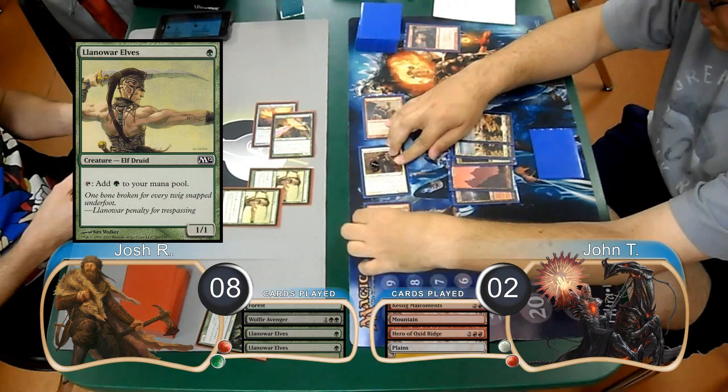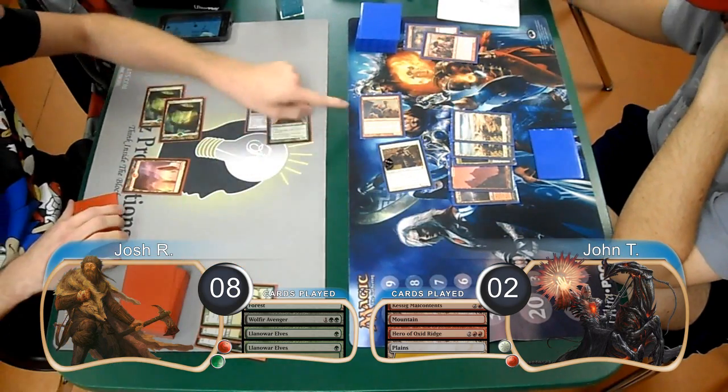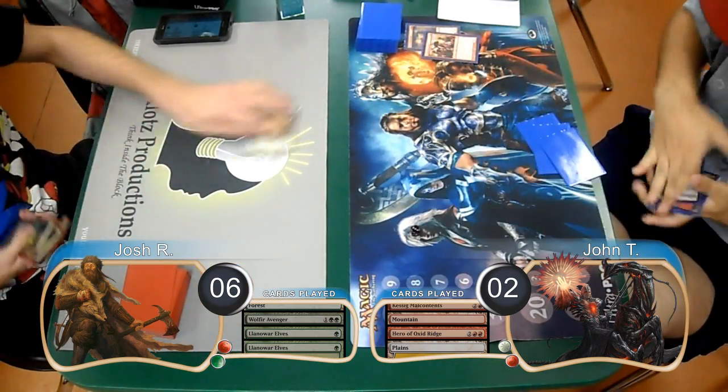John then attacked with his team again, so Josh just chump-blocked with his 2 elves and then took the 2 from the Stalker, going to 6. John was dead on board though, so he went ahead and scooped it up, giving Josh the win and taking them to game 2.